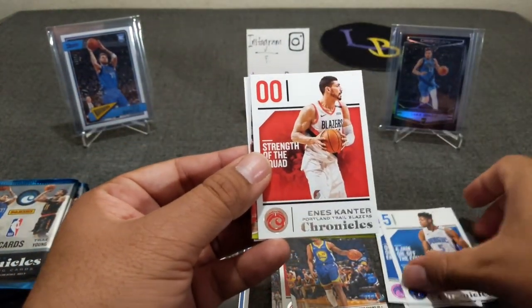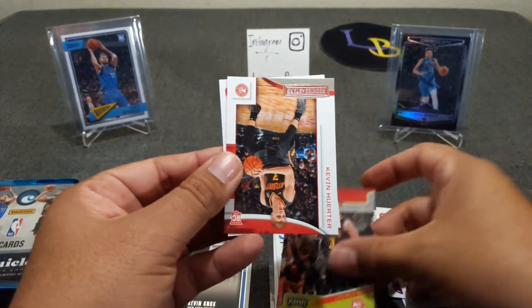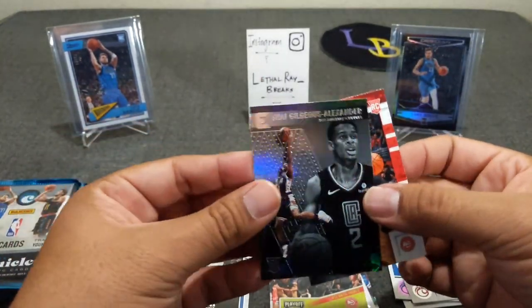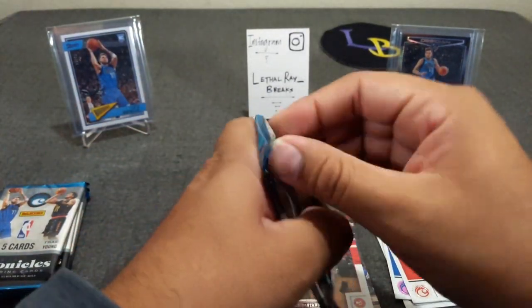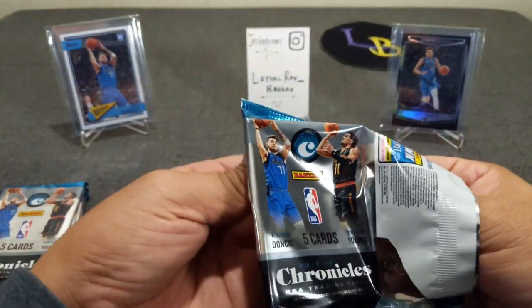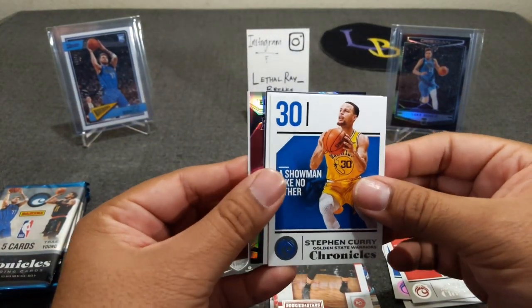Mo Bamba, Enes Kanter, Kevin Huter. We got a Kevin Huter Rookies and Stars, which is exclusive here, and Shea Alexander. I'm having a hard time trying to find the hanger boxes — I believe those have the best value, but they're kind of tough to find now. We got something in here. Steph Curry, John Wall, Alonzo Trier.